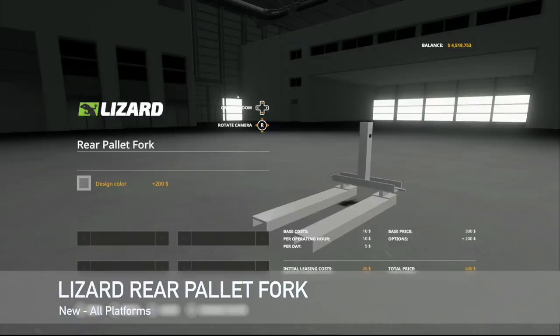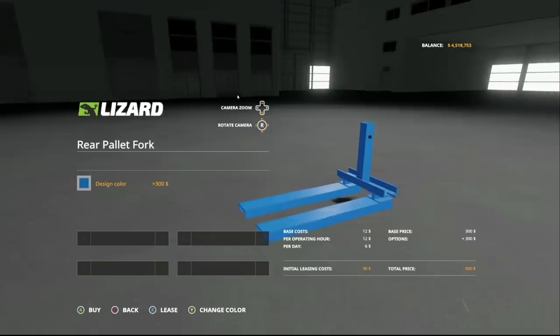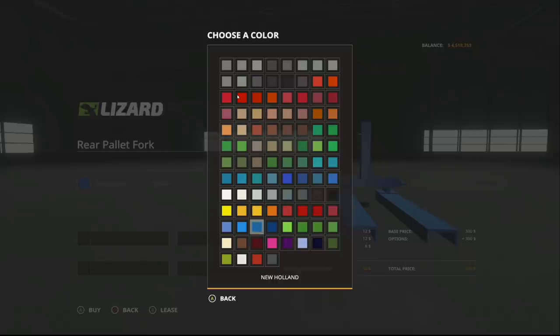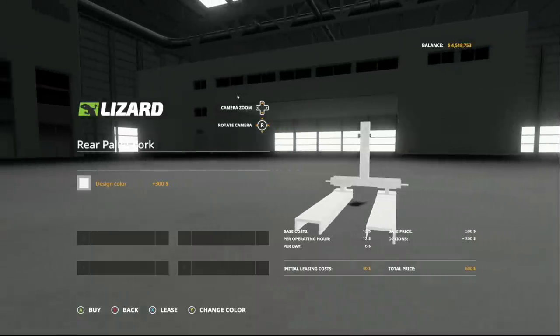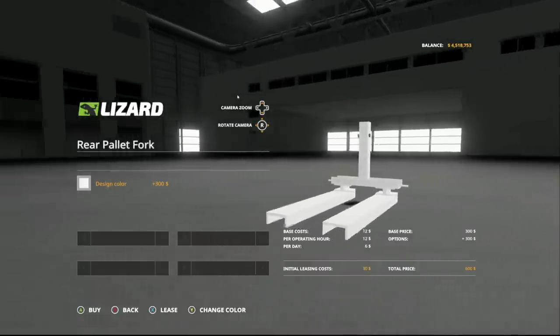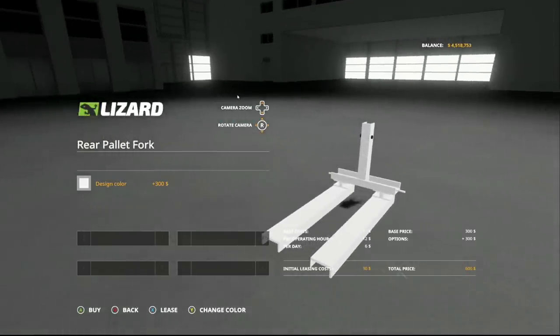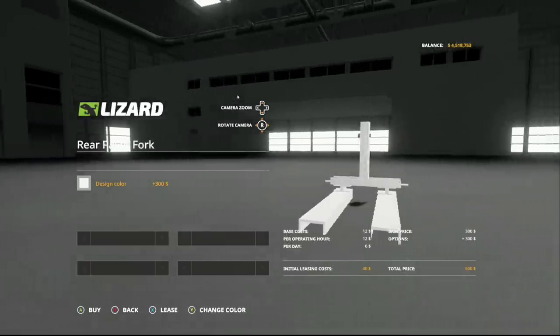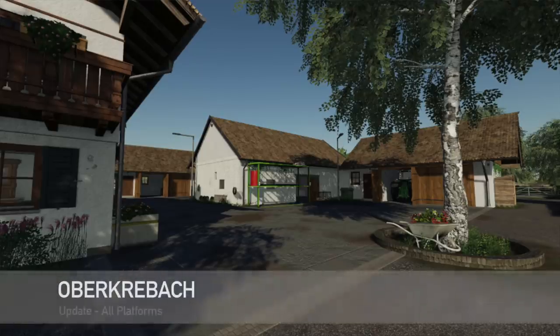Your last new mod for all platforms today is the Lizard rear pallet fork. It's listed at $300 but you immediately have to pay for a color — custom colors cost $200 and in-game colors cost $300. It has a very nice metal look. It's just a pallet fork that hooks up via three-point hitch. It says rear pallet fork but you can use this on the front as well. It'll work with anything with a three-point hitch.